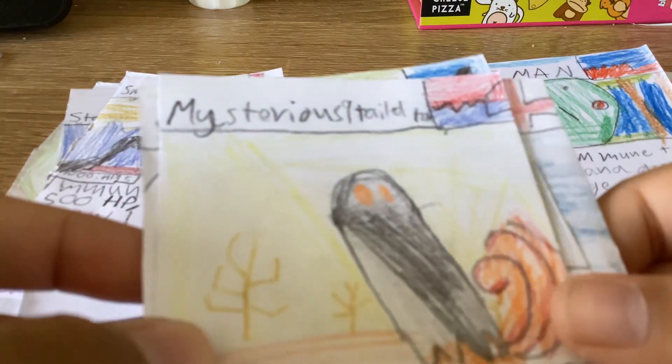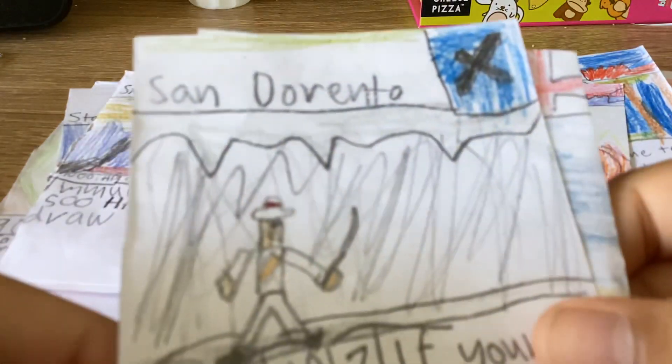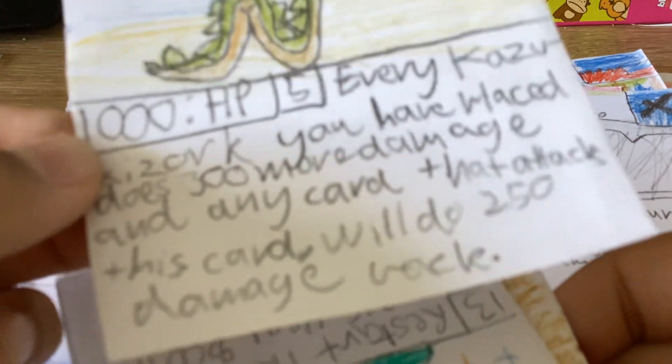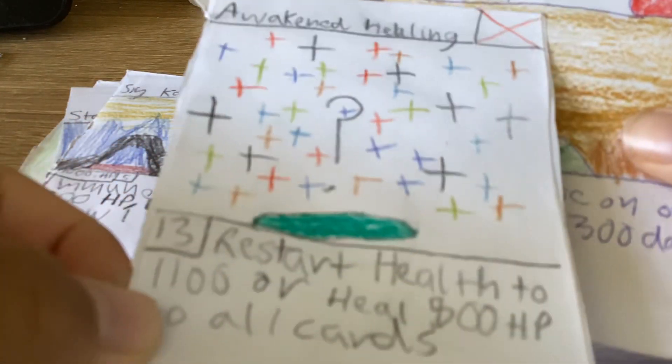Okay, next pack — we're going to do the card trick. One at the back — ta-da! TDS Heroes, very nice card design. We're starting off with Bloodman, Mysterious Tailed Fox, Sandorento — uncommon — Kazuki Zork — uncommon. Every Kazuki Zork. Oh, why is this upside down?